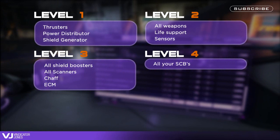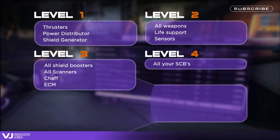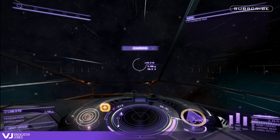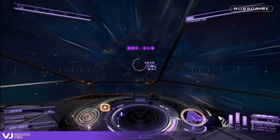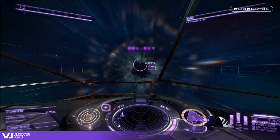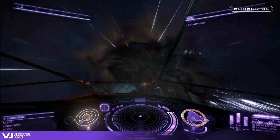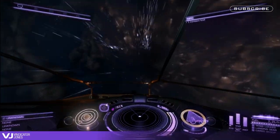Level four: all your SCBs if you're running them. Level five: FSD, fuel scoop, cargo hatch — disable it, phase it, you're never going to use it — and FSD interdictor. If power levels permit, add your FSD to level one for those emergency escapes. Nothing is worse than when you're trying to jump and your FSD is powered down. This allows essential systems to stay online while others are slowly powered down if your power plant is being attacked, which is essential in PvP after 1.4.